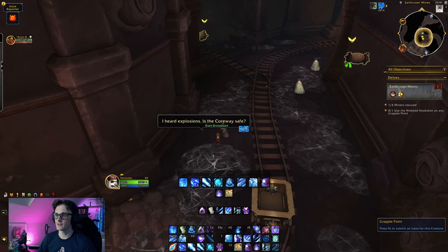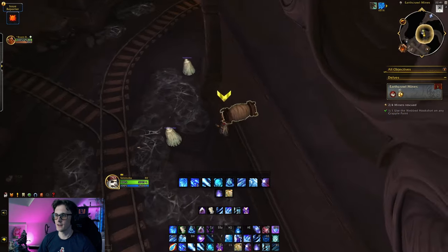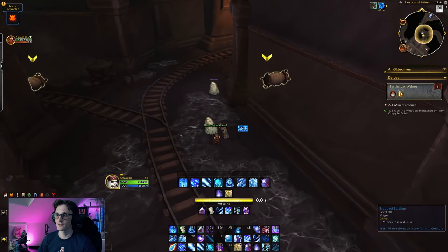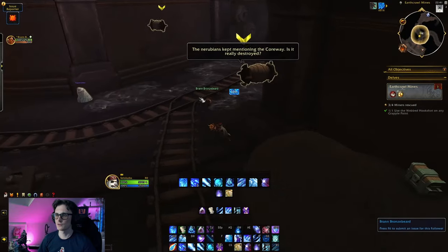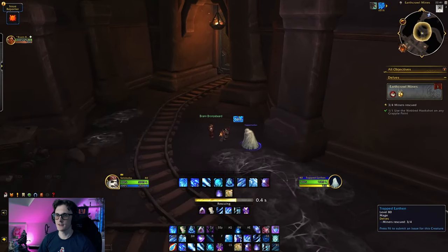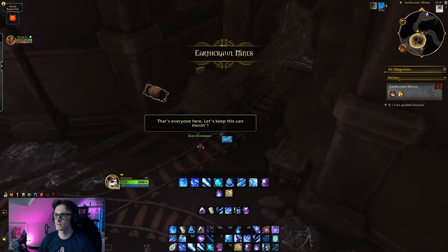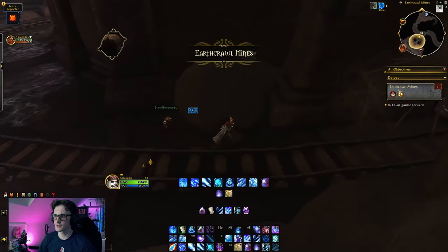Oh, what's this? We have a grapple point — that's how we can move around. There's a chest too, that's going to come in handy. Yes, yes, but first I need this chest.